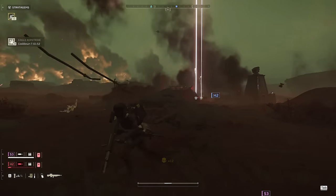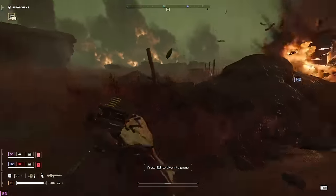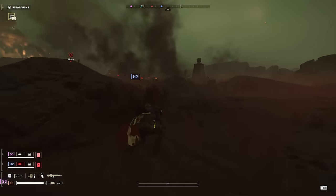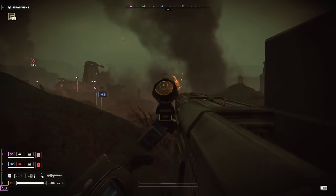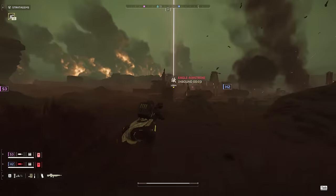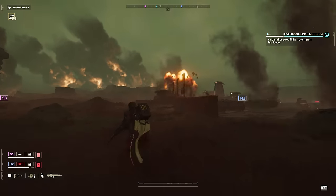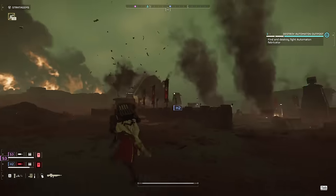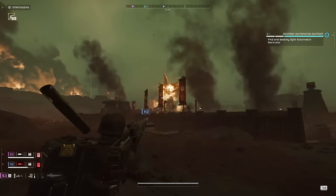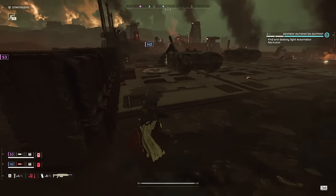Even if things don't go my way, which they often don't, I can still make good decisions about playing around my team while they do whatever they want. I'm never going to bark orders at anybody or tell anybody how to play the game — this is your time to have fun, and I respect that. But I do want to play as a team; that's how I have my fun. So that means I follow people around, I do objectives that are in between where my teammates are, and I try to corral them to work together so we can complete the mission with ease, take on big fights, and get those awesome cinematic moments.